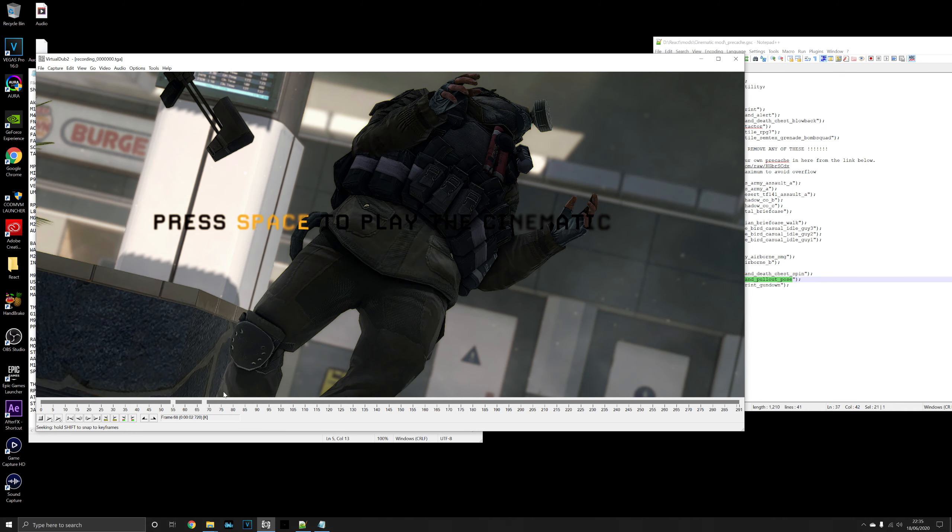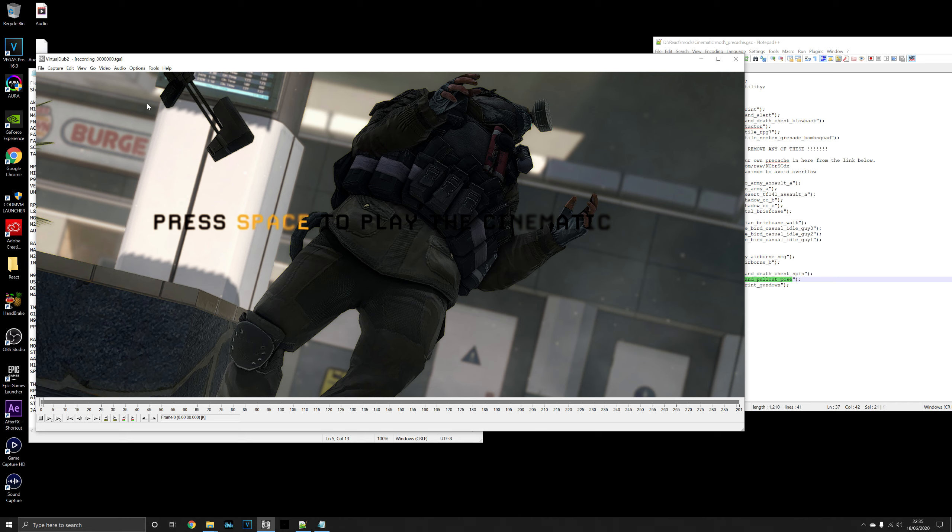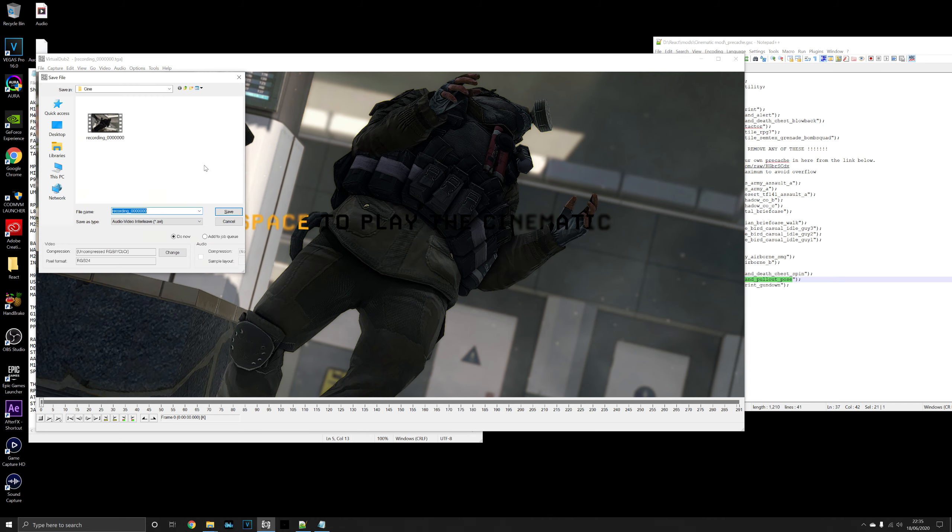Drag and drop the first file into VirtualDub and it will automatically load in the whole sequence. Press Ctrl+R to change the frame rate to 600, then press F7 and save it to your cinematics folder or wherever you want.